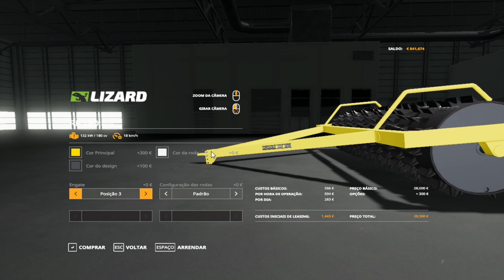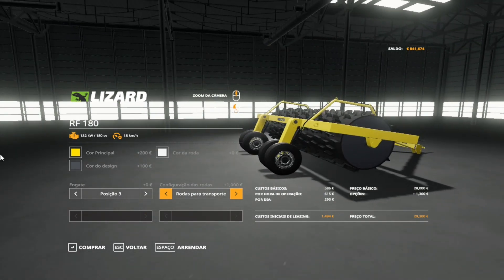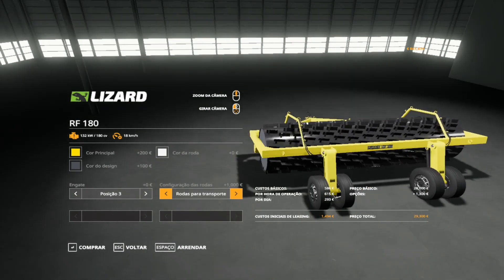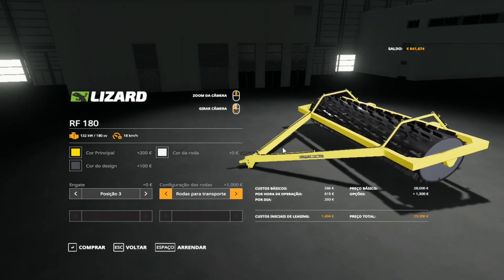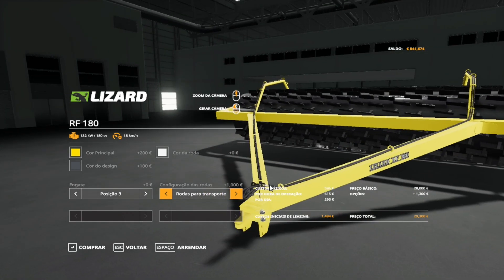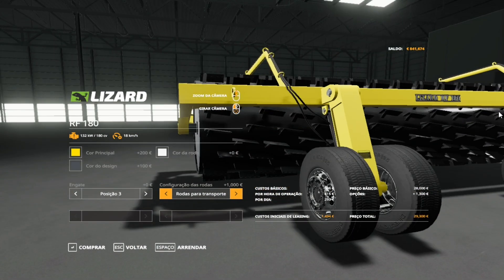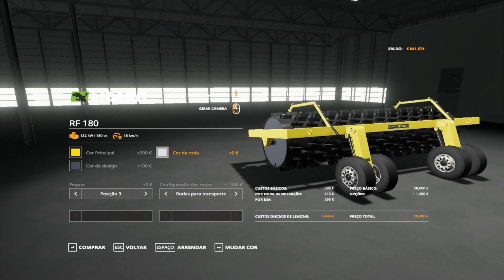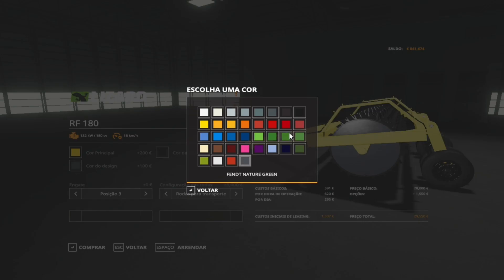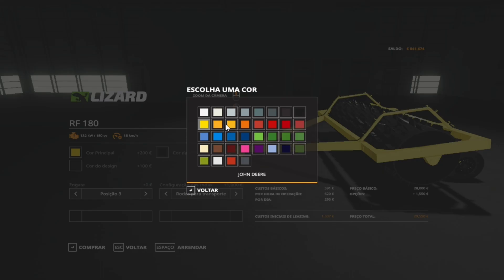Isso é bem interessante — é difícil ver um mod com isso aqui, mas eu achei bem interessante mesmo. Foi uma sacada bem legal. A outra opção é as rodas de transporte. Botando as rodas de transporte, aqui não tem o comando hidráulico. Engatou — tá ali o comando hidráulico, as mangueirinhas, tudo certinho, os conectores, tudo passando certinho. Agora tem as rodas de transporte.